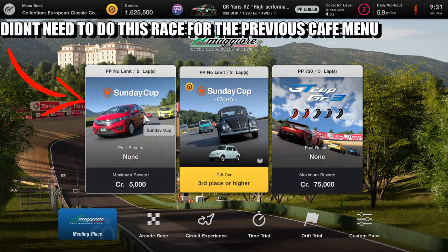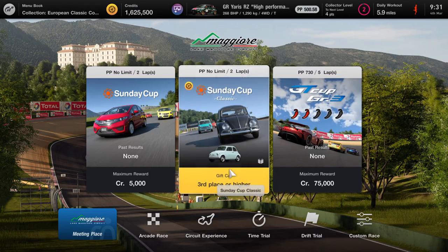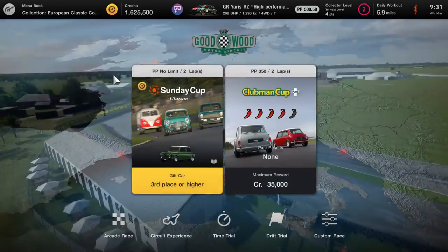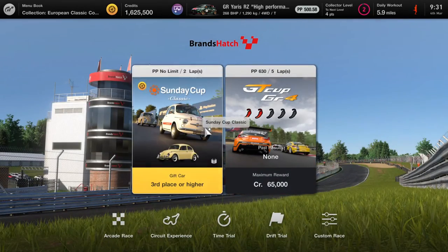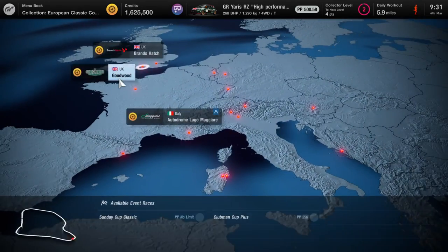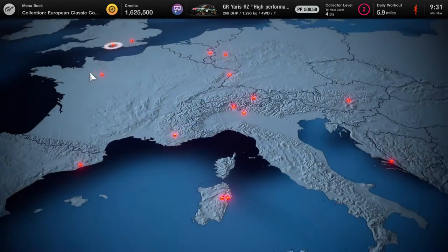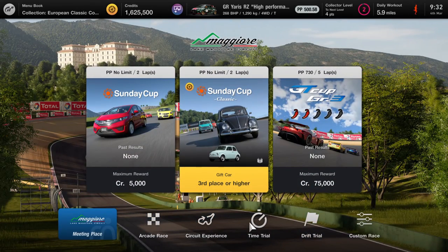Just to put this into perspective, I didn't do this particular Sunday Cup race because I didn't need to, due to the car I already had. So as you can see, I need to get this car, this one, and this one — but I'm not going to touch the championships at all right now because I'm aiming for the menu book. That's pretty much it, that's how it's all explained. Thank you for tuning in, stay tuned for more, and I'll see y'all soon — adios!